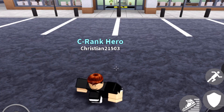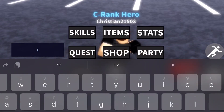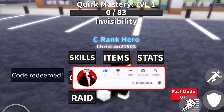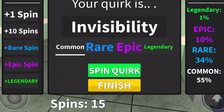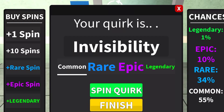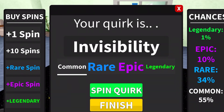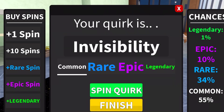So the next code will be '90k!'. Okay, so from my judgment, apparently it will give you 6 spins, which is very good. So basically, so far the first two codes give us 16 spins right off the bat.